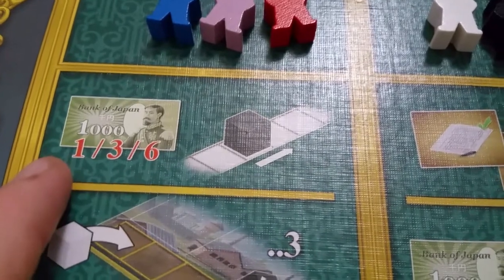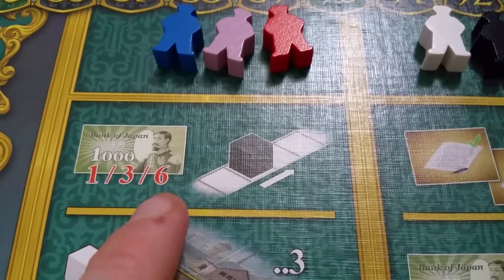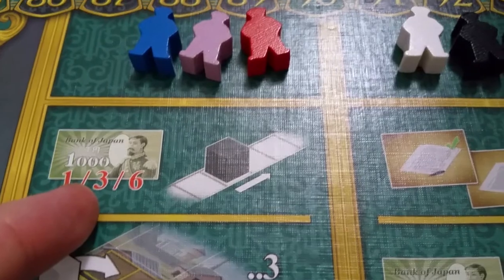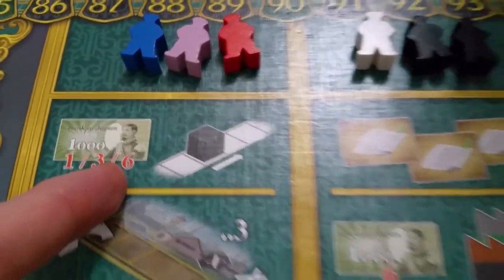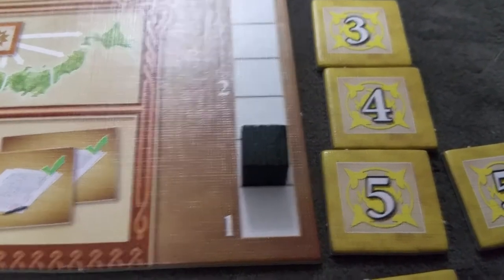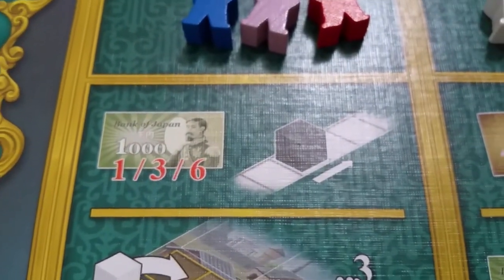You can also take the knowledge track action — come here to move up the knowledge track one, two, or three spaces. If you pay one you move it once; pay three you move it twice; pay six you can move it up three times. That happens immediately on your player board. On the tracks, there are certain thresholds — you're still at a level until you get past the next bump.